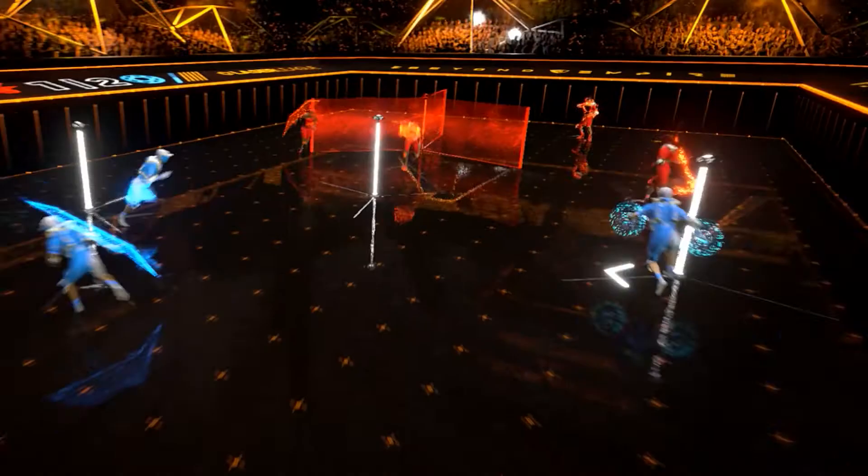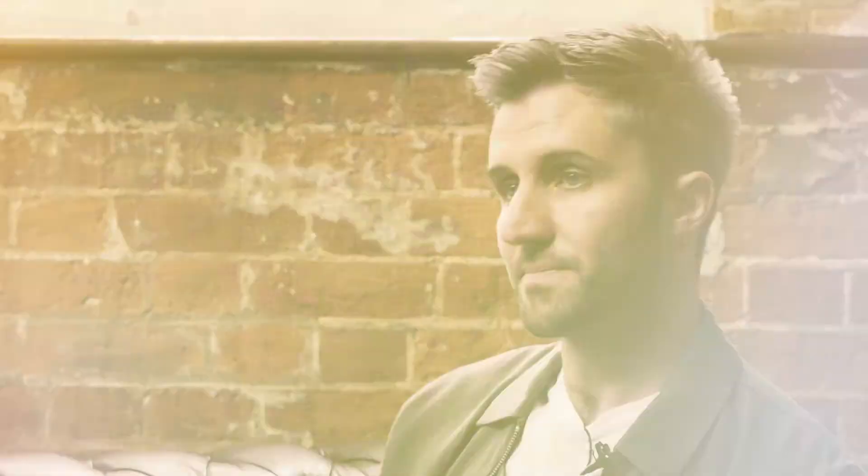If your opposing team gets the laser node before you, that activates in their colour. You need to avoid their lasers and they need to avoid your lasers. On top of that there are different classes as well, and they can interact with the lasers and the opponents differently.